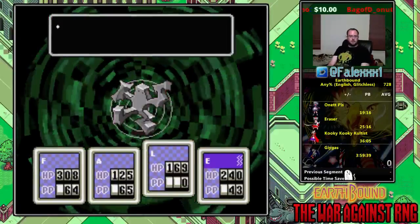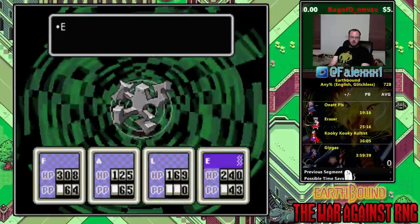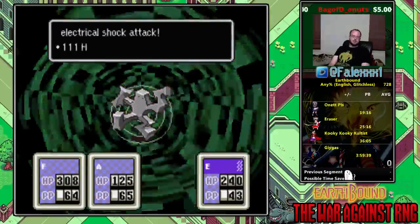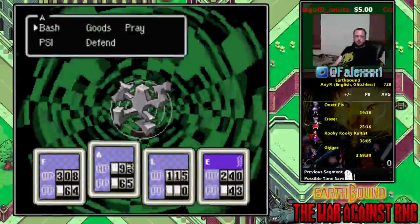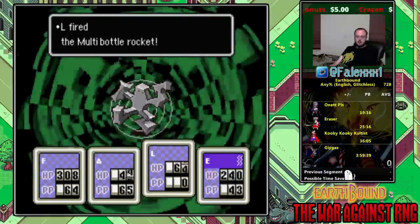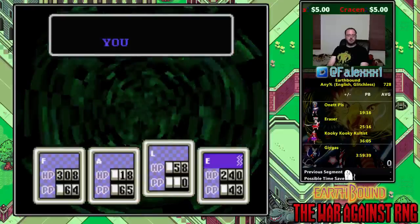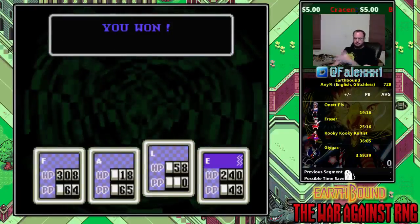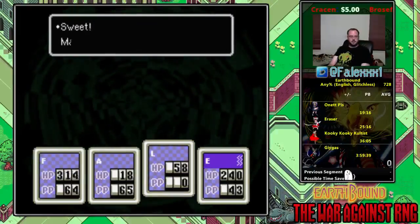Just gonna multi-bottle rocket. 2,372 damage — very very good roll. Paula rolling to death but it's okay because they're going to go much faster, over-killing by like 1,600 HP. Once again, one of the easiest parts of this run is the bosses once you get the multi-bottle rockets.